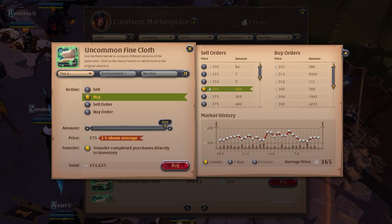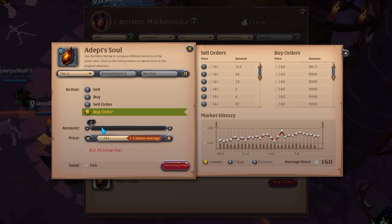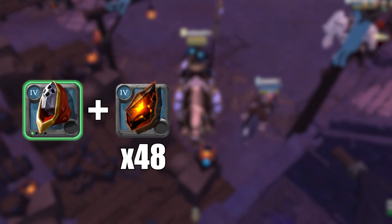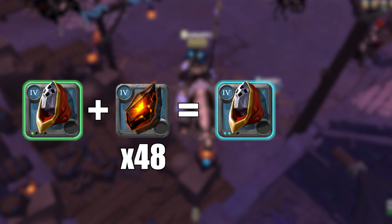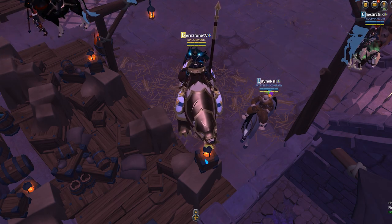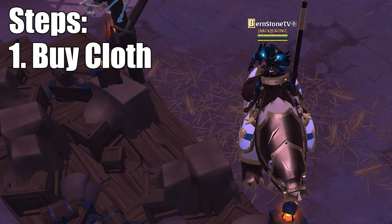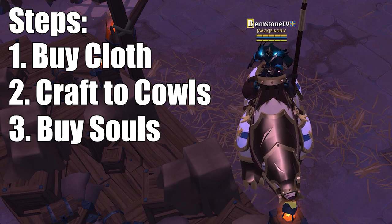The first thing I did was buy tier 4.1 cloth directly from the market. I usually buy one full stack per crafting session. Since I needed to craft 4.2 royal cows to take advantage of the demand, I also placed buy orders for tier 4 souls. We are going to use these later to upgrade the tier 4.1 royal cows to 4.2. An important thing to note is you need 48 souls to upgrade royal cows by one enchantment. Since I do this regularly, I can estimate how many cows a stack of cloth can make and how many souls I need. But if you are doing this for the very first time, you can buy the cloth first, craft them, and then place your buy orders for souls to maximize your profits.